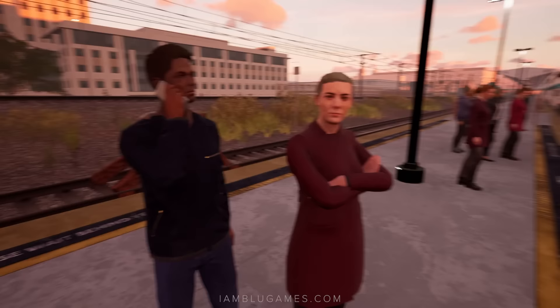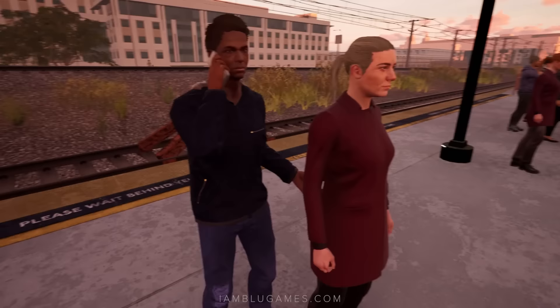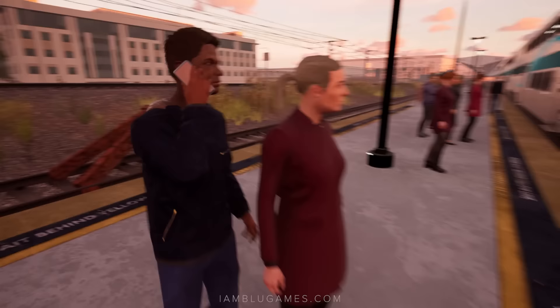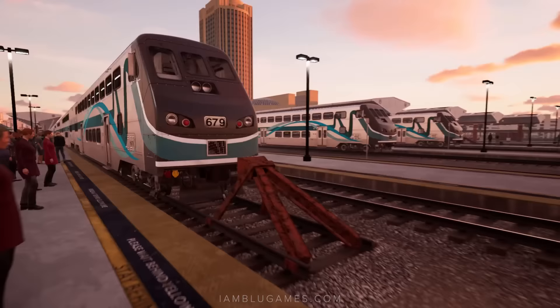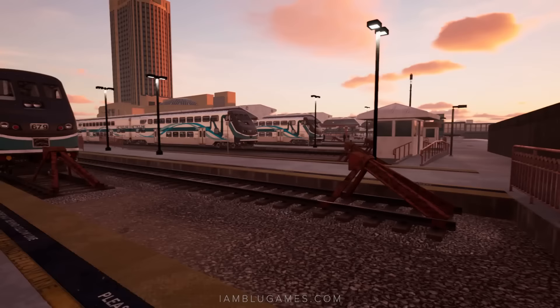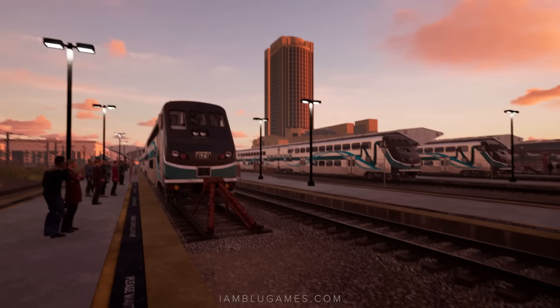This guy has a cell phone — that's something else they've added. Passengers will randomly be on their phones as they should be; that's very common in real life. Look at him — his lips are even moving, he's really into the conversation.